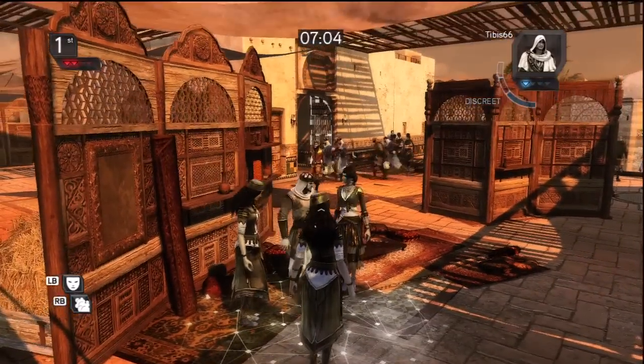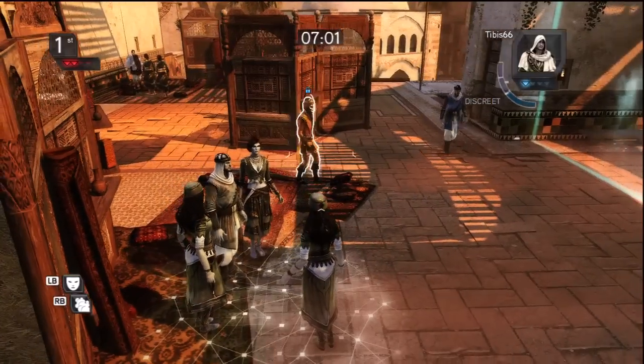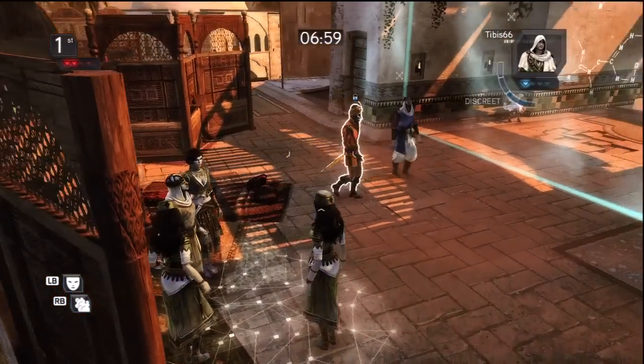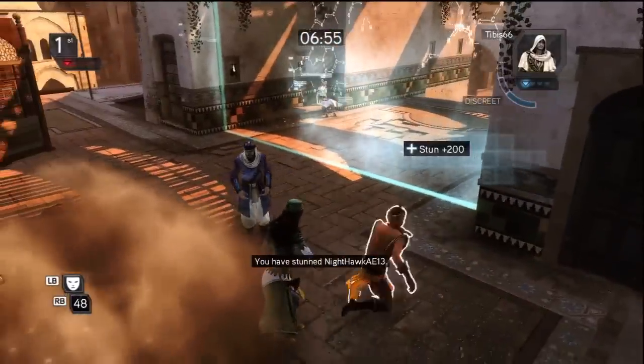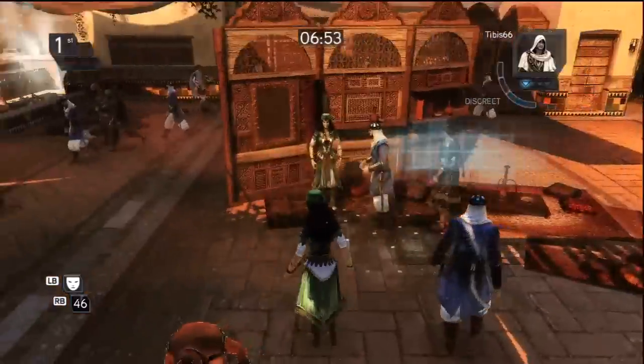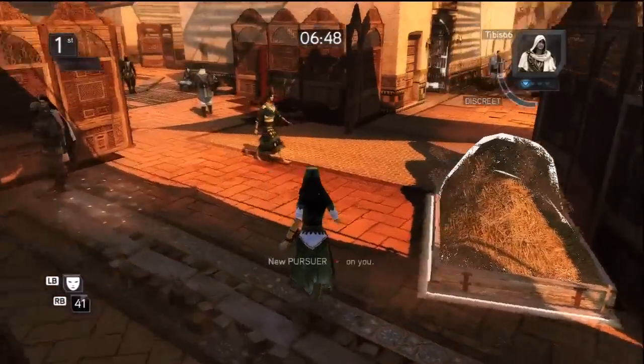With two pursuers still on us, it's best to blend into a crowd rather than walk around making ourselves an easy target. Standing idly in this crowd we spot the Jester making his way directly toward us, giving us reason to believe he is one of our pursuers. We wait for him to get closer, drop a smoke bomb and give him a slap. Just like that we have no more pursuers.